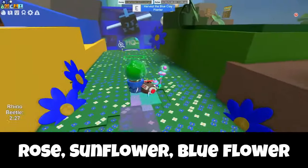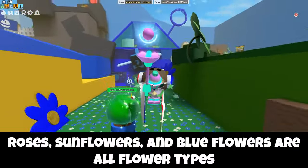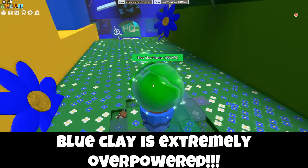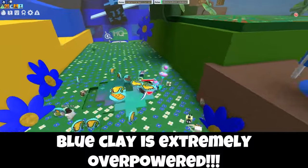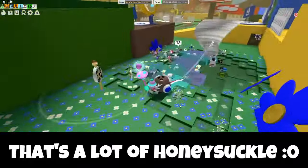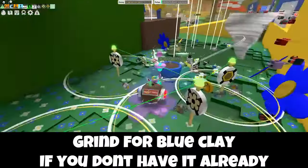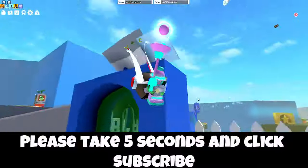This is because these fields have flowers in them, and that will actually grant you extra Honeysuckle. But don't stop there — if you have the Blue Clay Planter, please place it in those fields because the Blue Clay Planter is actually known to give extra Honeysuckle. You can get about 10 to 25 in Rose, Sunflower, or Blue Flower if you have the Blue Clay. If you don't, that's totally fine, but I highly recommend you get it because it is the best way to get a crazy ton of Honeysuckles.